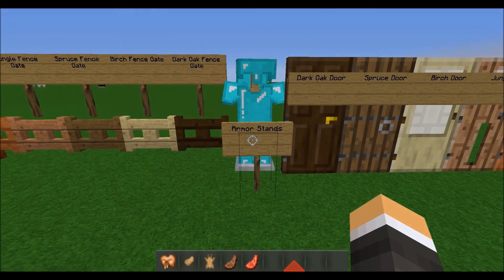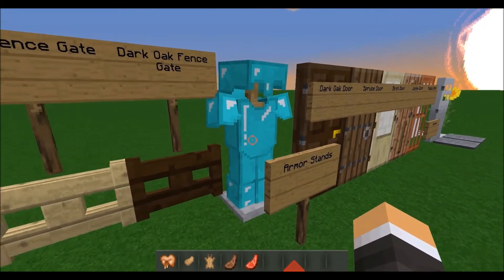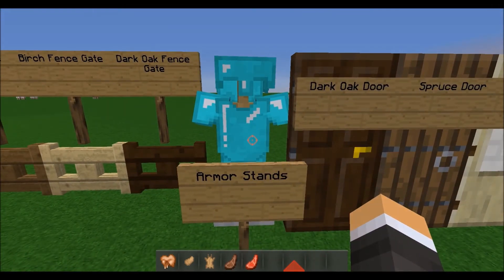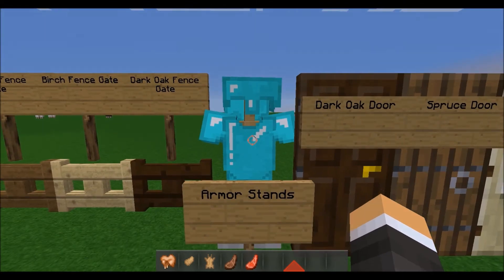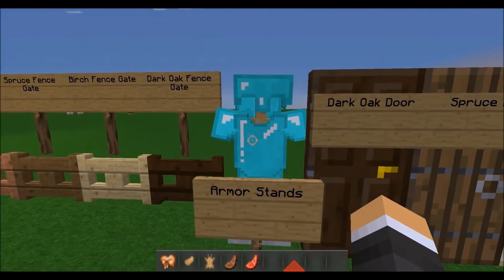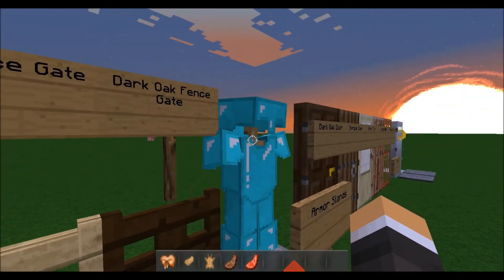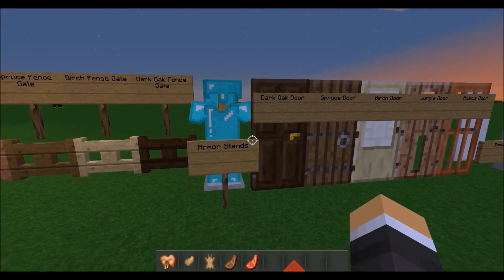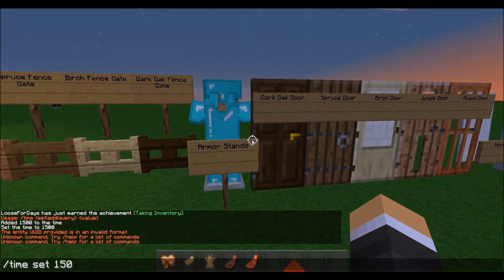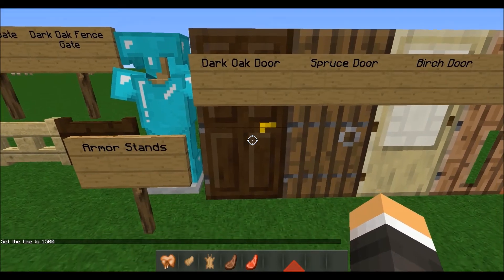Heading on down, this is kind of a decorative item and it's probably one of the neatest things in 1.8 — it is the armor stand. Basically, you just set that stand down, and if you have an extra pair of armor, maybe diamond enchanted, and you just want it to look all nice and stylish in your house, you put this baby up, put your armor on it, and it shows it right there.